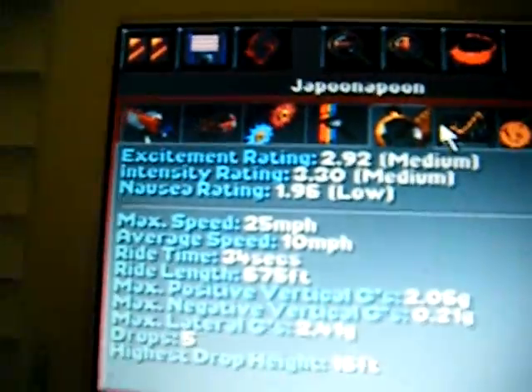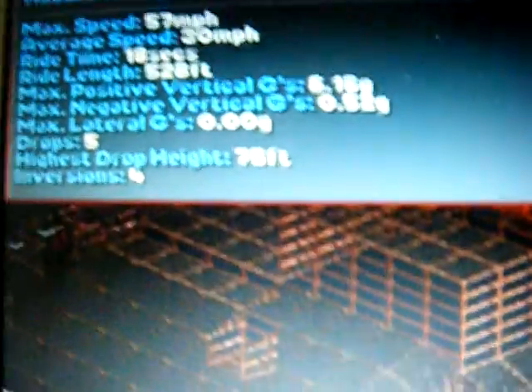I built a ferris wheel there. There's a wooden crazy rollercoaster here, which is a 292 — it really sucks, but whatever. Then I built this double loop shuttle loop here, which is underground as well, so people will ride it. It's a 579. I also built bumper cars and a swinging inverter ship.